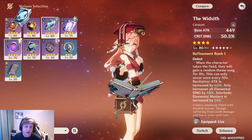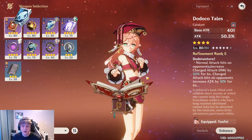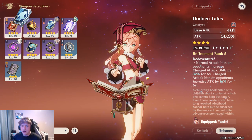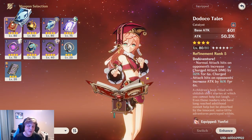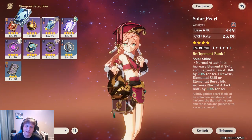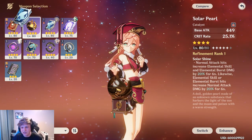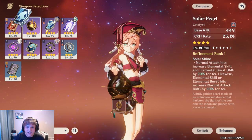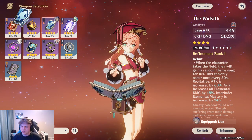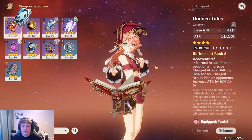Basically all of the characters that benefit from Dodoco Tales also have these weapons competing for them. The other characters that'll really benefit from Dodoco Tales besides Yanfei are Klee and Ningguang, as they both work off charged attacks. However, Ningguang not as much — her Star Jades don't count as charged attack damage, so only her charged attack itself gets the buff. I still think Solar Pearl is going to be best for her, especially since she relies on her burst.